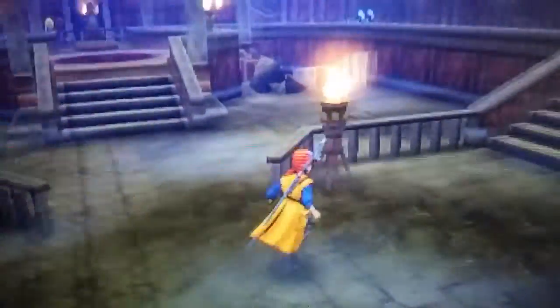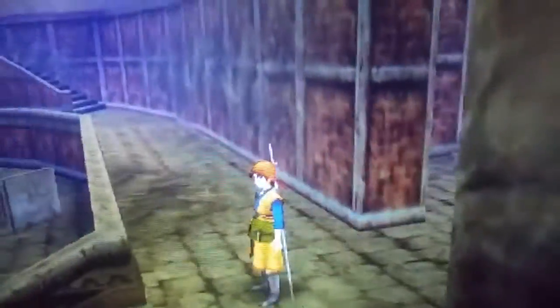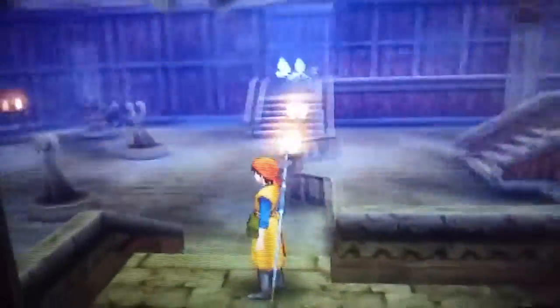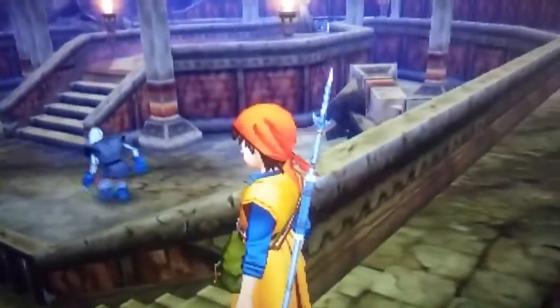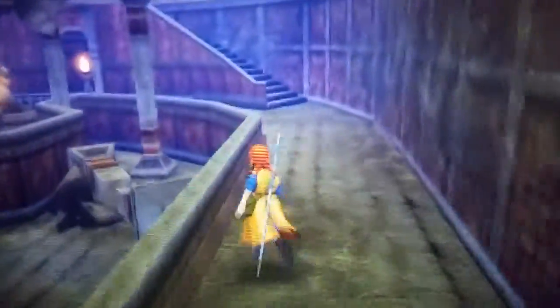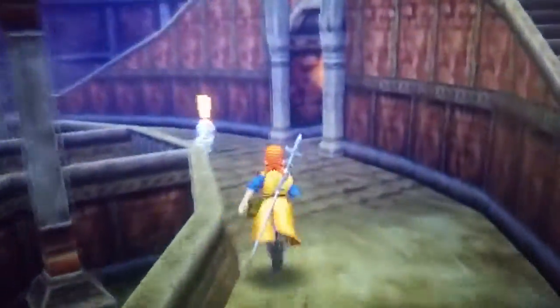That's the way to hunt Metal Slimes in the new 3DS version of Dragon Quest VIII — just rinse and repeat. Go back up into this corner and spin the camera around with L or R to see if you can get Metal Slimes to spawn in. Just hope that they don't despawn by moving off the camera.